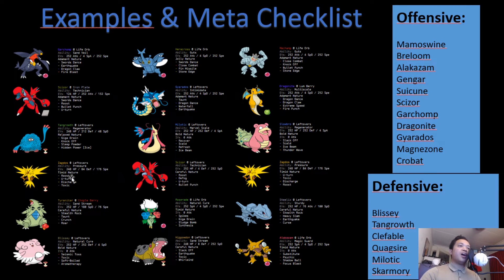For Scizor: Zapdos resists all of Scizor's moves and can 1v1 it with Discharge, potentially paralyzing it, which will slow Scizor down significantly — a paralysis hex can mean Scizor won't be able to heal. Zapdos can then knock it out. Garchomp has Fire Blast, and Tangrowth can live a U-turn and potentially get off a Knock Off if Scizor stays in. Tangrowth has Hidden Power Ice but we do have to care about Fire Blast — however, Fire Blast doesn't one-hit KO Tangrowth. Scizor does around 40% with an unboosted Bullet Punch. Zapdos can throw a Toxic and Blissey can also live a hit and use Seismic Toss to get chip damage, allowing Scizor to knock it out later.